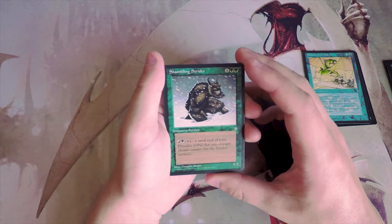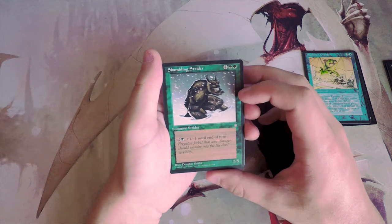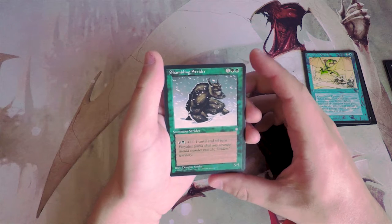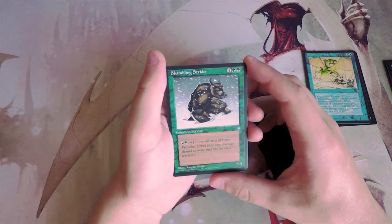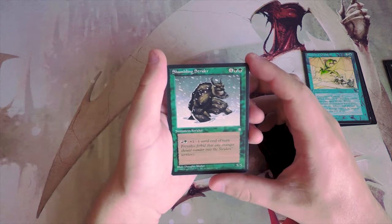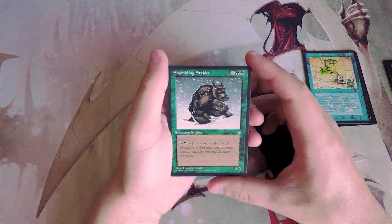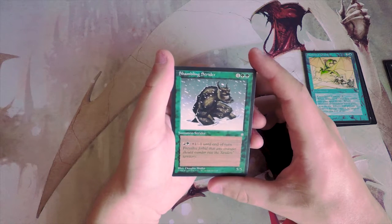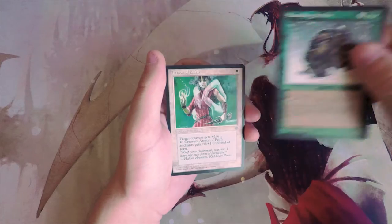Shambling Strider is a 5/5 for six. You can pay one red and one green to give it +1/-1 until end of turn. This seems like a decent finisher — creatures were generally a bit underpowered in this era, so a 5/5 for six is fine. The ability to buff it is good. The downside for first-picking it is the red and green requirement puts you in two colors, but it's definitely a powerful card.